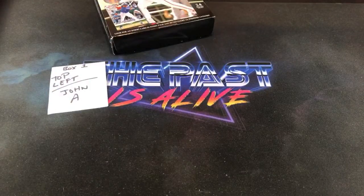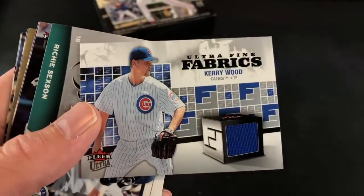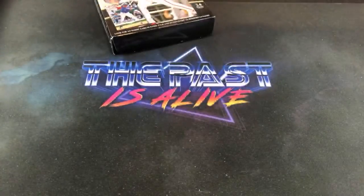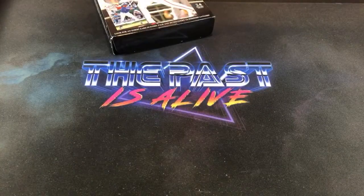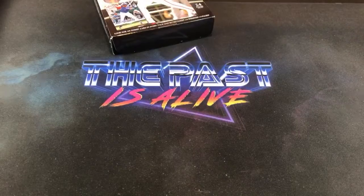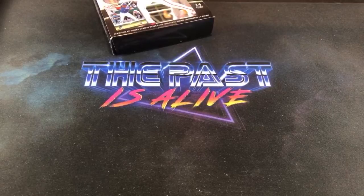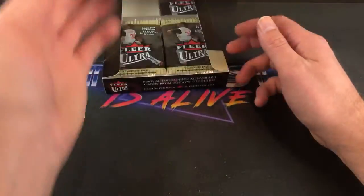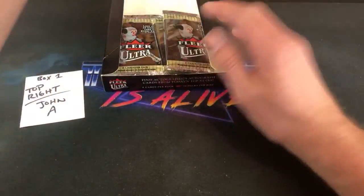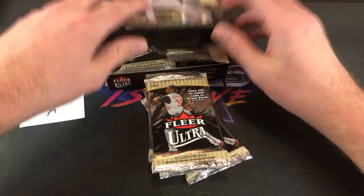First stack down and we're definitely off to a good start. That Ultra Fine Fabrics Kerry Wood card is pretty sick. Ripping for Ripkins points out that Ibanez's rookie is actually 96 Bowman — he's got a couple rookie cards in 96. John A takes the top right as well. Trying to get Turn Back the Clock Tuesday going with more boxes involved every single week.